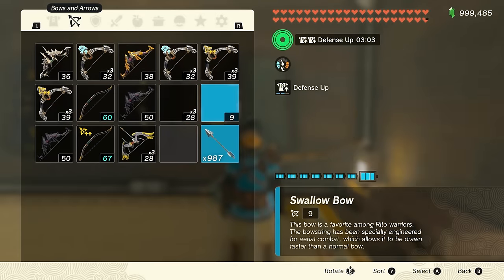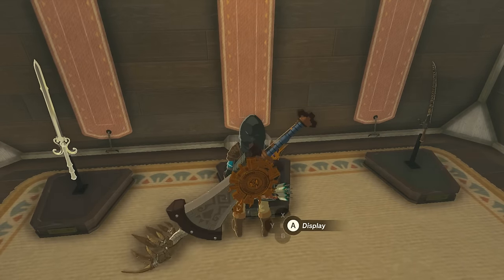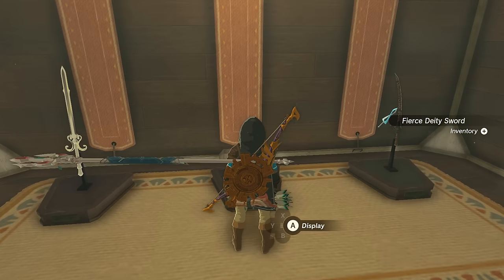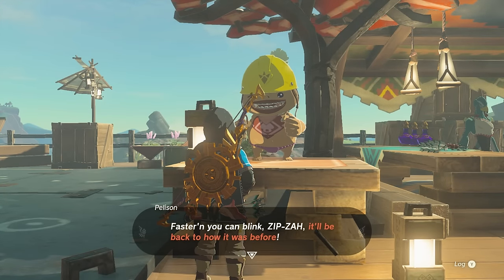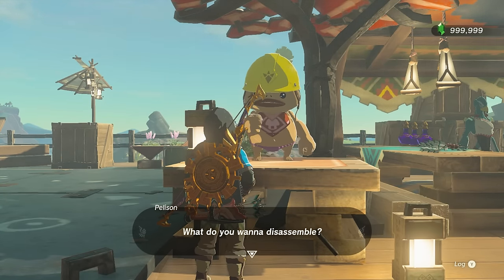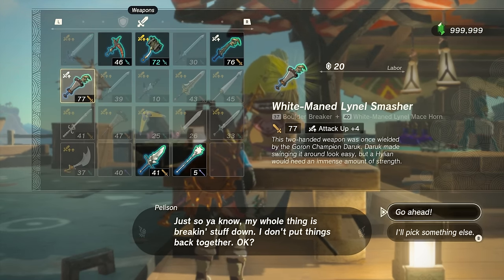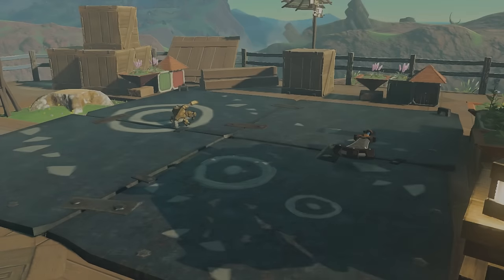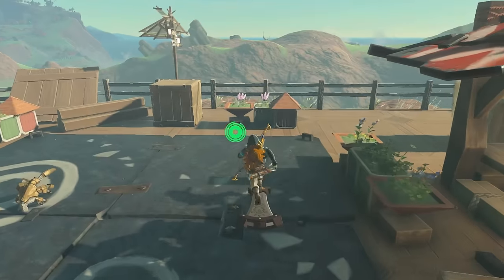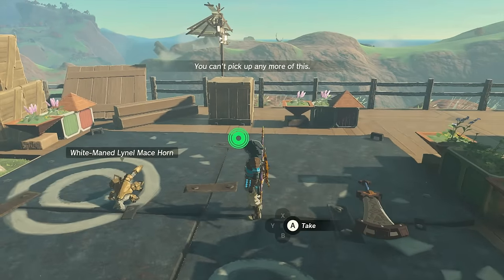Speaking of transformations, all these sage weapons become their normal counterparts when put on a Weapon Stand: Weapon L Sword 154 becomes a Boulder Breaker, Weapon Spear 150 becomes a Light Scale Trident, and all of Tulin's bows become their regular counterparts. The Break Apart shop also acts like dropping the weapon — the weapon itself becomes uncollectible while the fused material is collectible as normal.